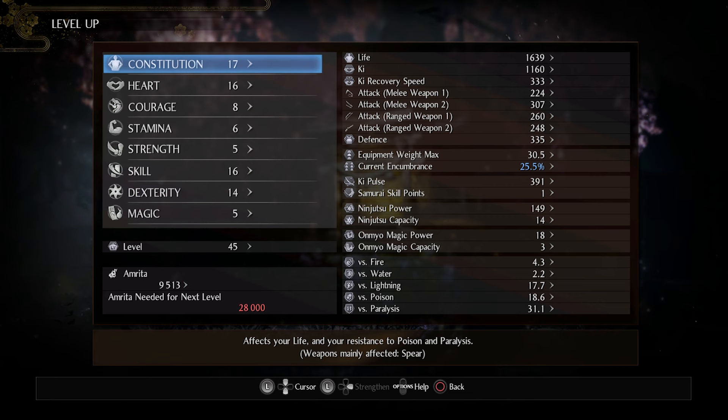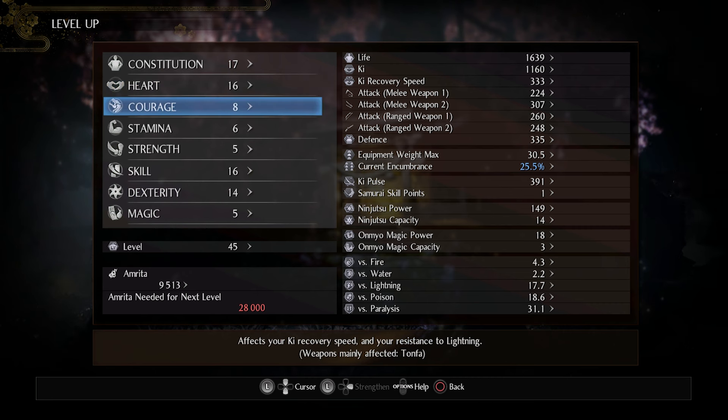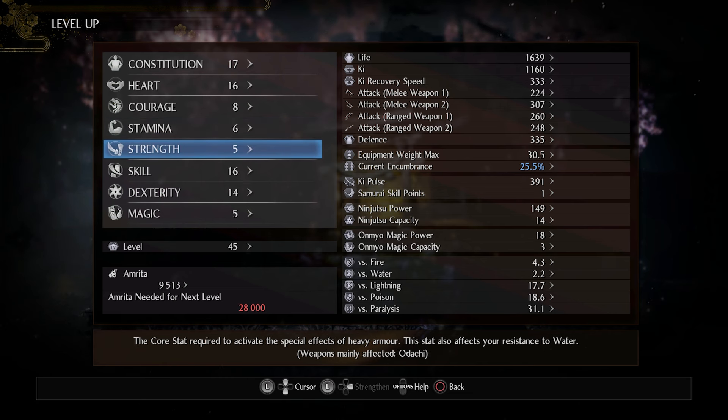Heart increases your ki (stamina bar), fire resistance, and mainly affects the scaling of swords and bows. Courage increases ki recovery speed, lightning resistance, and mainly affects the scaling of tonfa. Stamina affects your life, your maximum equipment weight — which I'll explain later when talking about armor — and mainly affects the scaling of axes and hand cannons. Strength is the main stat to unlock bonuses for heavy armor, and mainly affects the scaling of odachi.